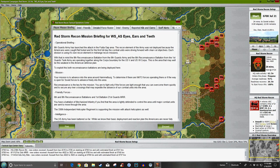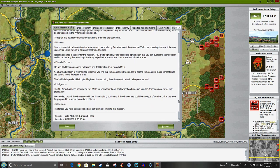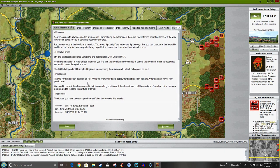We have the 6th and 8th Reconnaissance Battalions available and the 1st Battalion, 21st Guards Motor Rifle Regiment. The US Army has been battered so far. While we know their basic deployment and reaction plan, the Americans are never fully predictable. We need to know if they've moved into this area along our flanks. Be prepared to respond to any type of threat — and you've been given enough. You don't need any reserves.